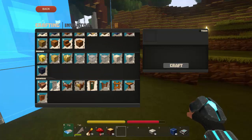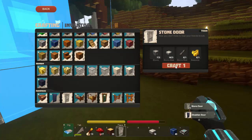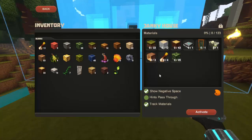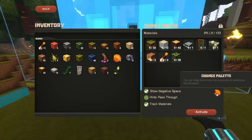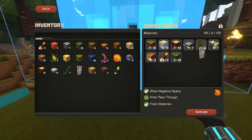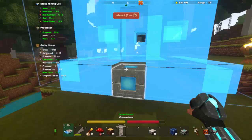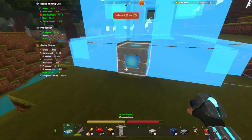Why don't I show you how to change something. Let's say I want instead a stone door, so I craft one of those — escape, come back, right-click on the block, change the palette. It just says you can drag items from the quick slots to customise this blueprint. So instead of a stone door, if I've got it in my inventory I drag it there, and now it's asking for a stone door, which can be placed in the appropriate spot when the time comes. You can do that with anything.